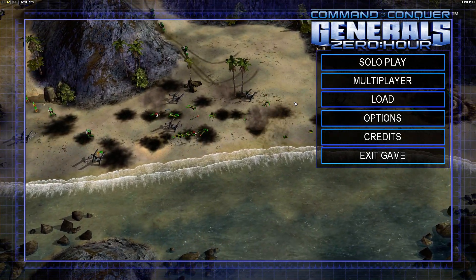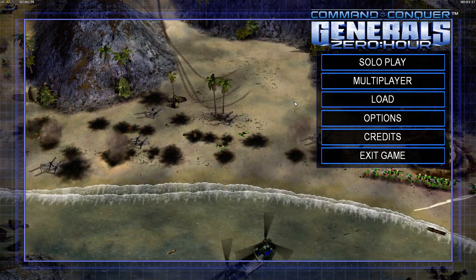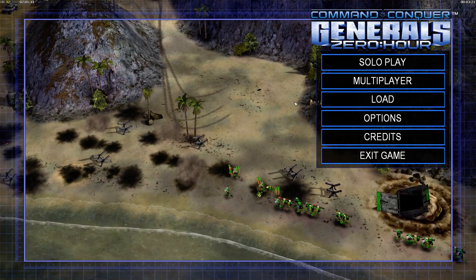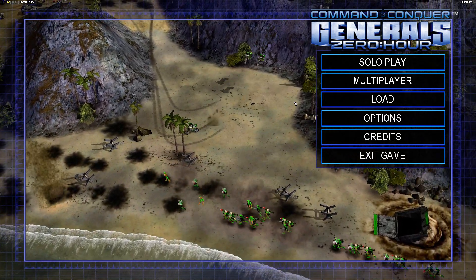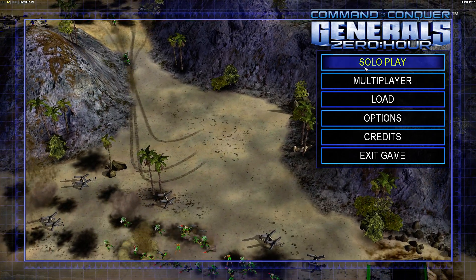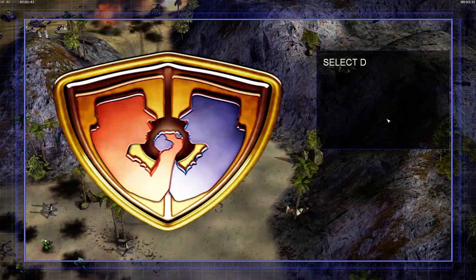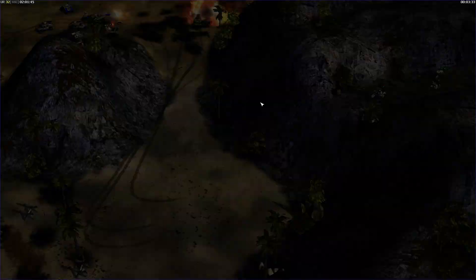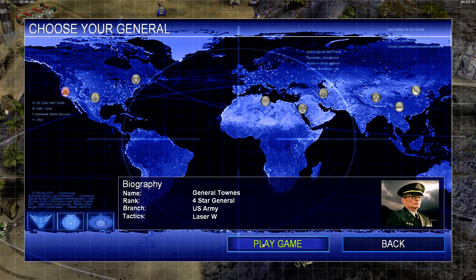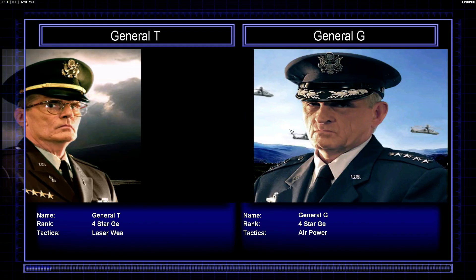Hello everyone, my name is Sketch and today I'll be bringing you a little more Zero Hour. We'll be covering the Air Force General again, but this time we're going to beat him in about 3 or 4 minutes using any USA General. I'll be using Laser General simply because he's convenient and plays pretty much the same way as Super Weapon, so let's get right into it.